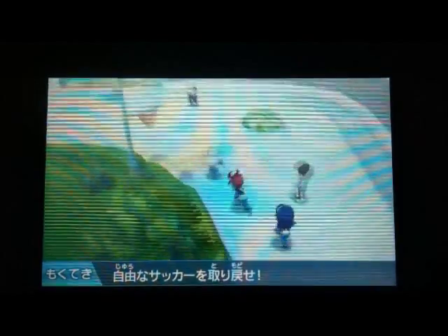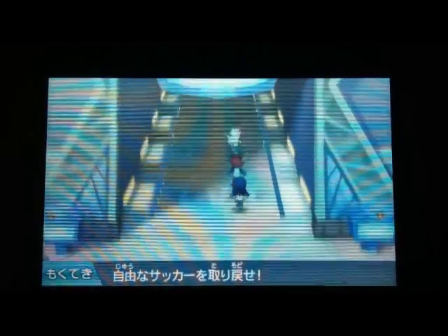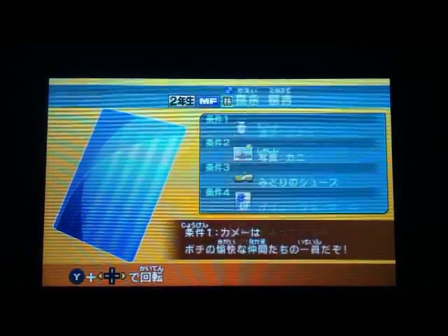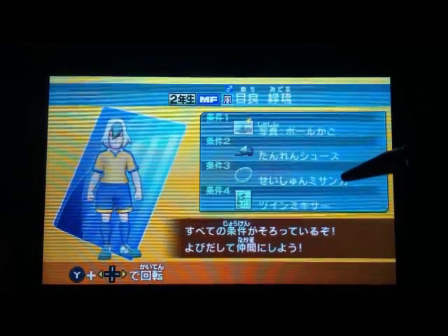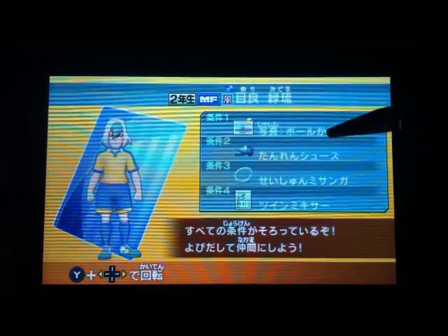Next we need Midoru — he's in Kaio Academy, or the Holy Road Stadium. You should take a look — there'll be Midoru, he's down here somewhere. He's 1,940 points, so you need a ball basket, practice shoes, a bracelet, and twin mixer. To get them, the ball basket is at the tennis court of Raimon — I think you all know where that is. You can actually buy these three at the same place, which is very convenient.